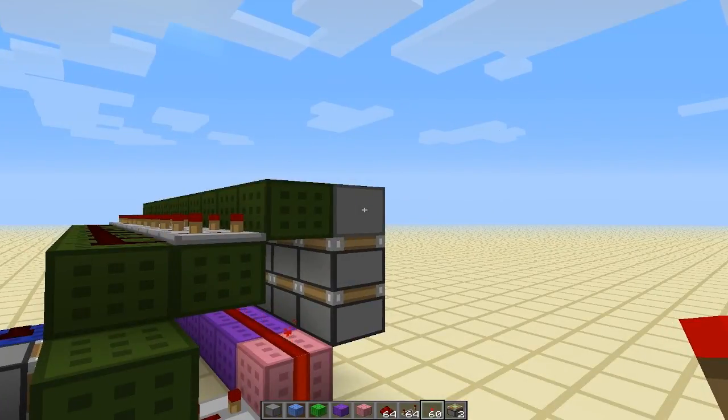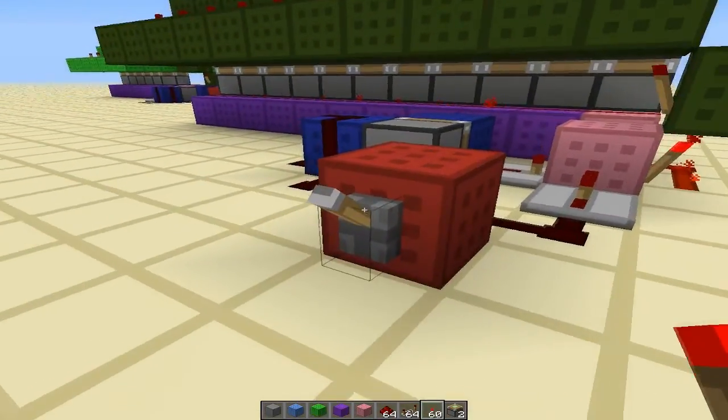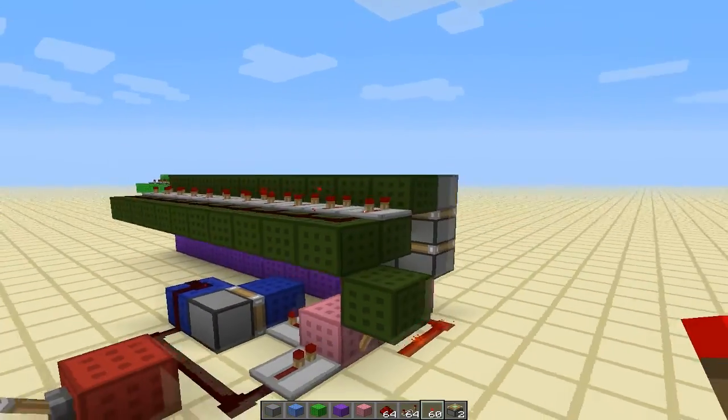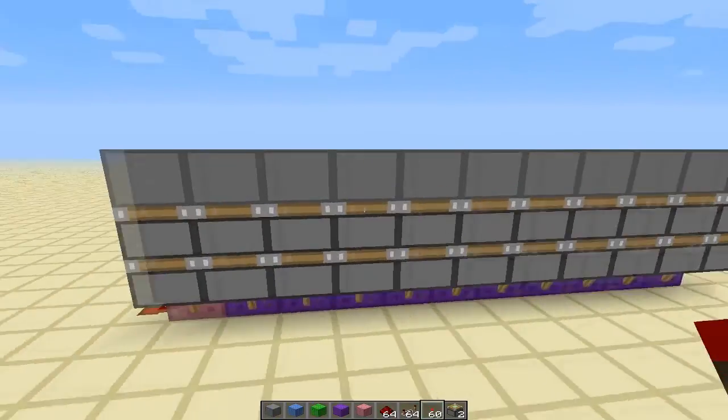These stone blocks are going to be the ones that are moving upward and down. Let's see it in action — there they are up, and there they are down.